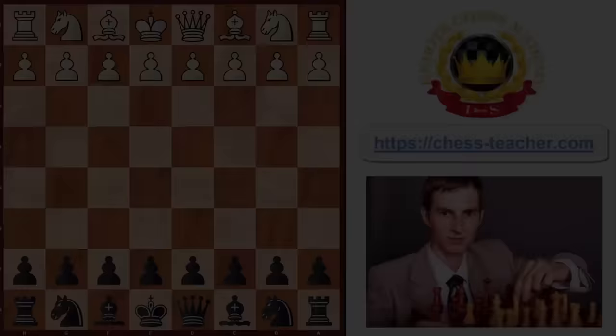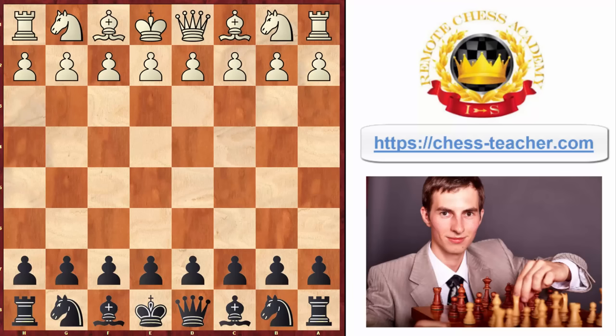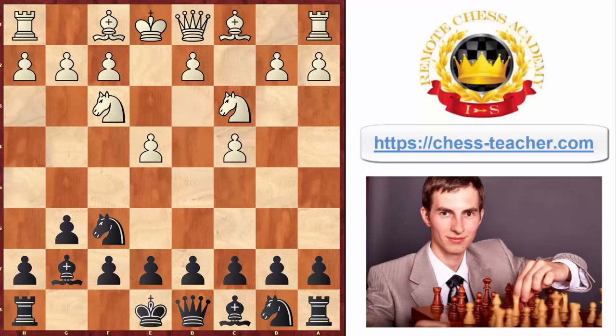Finally, let me show you the strongest variation for white, so that even if you come across a really well-prepared, strong opponent, you still know what to do — and I've got a surprise line for you here as well. In this game white played first move knight to f3, and as we know you can still follow up with your traditional setup by fianchettoing your kingside bishop.